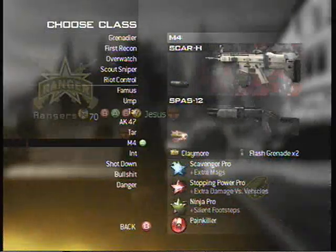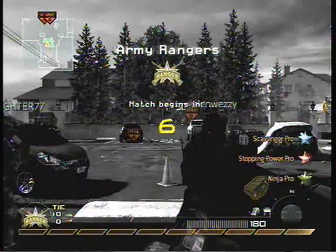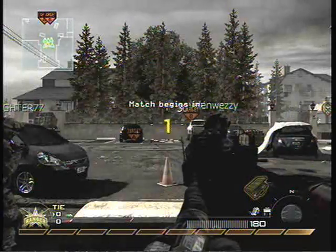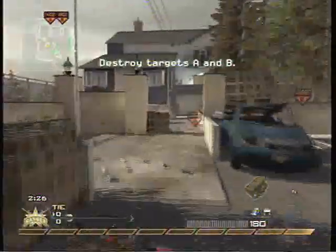My class I'm using is the TAR-21 with FMJ, with a SPAS-12 FMJ, with Scavenger, Stopping Power, Ninja, Claymores, and Stunts. My killstreak setup is the Harrier, Chopper Gunner, and Nuke.